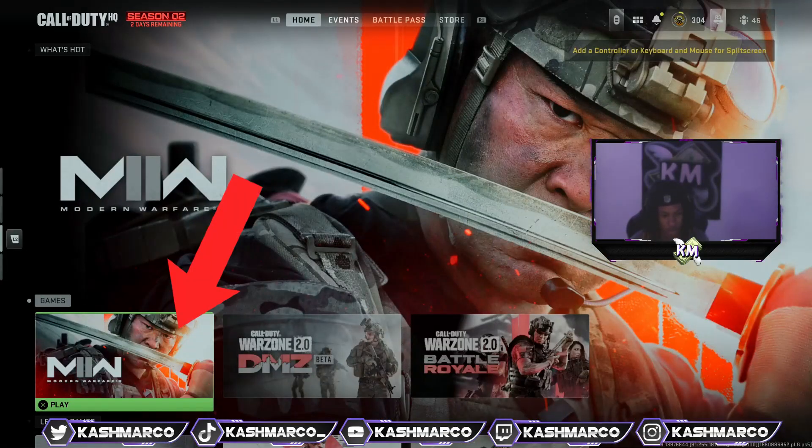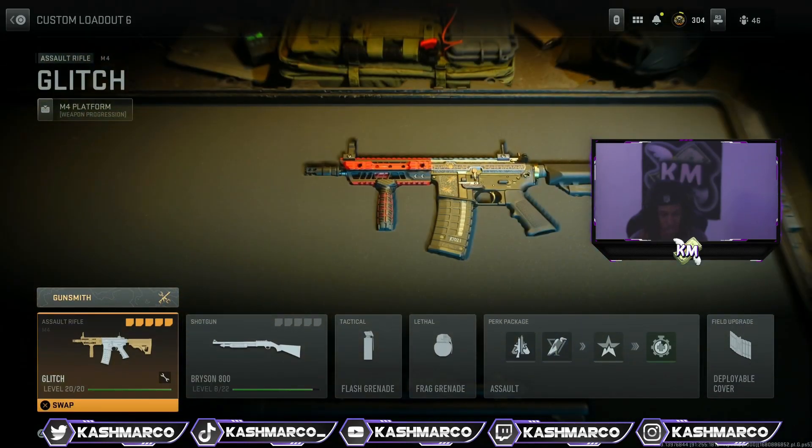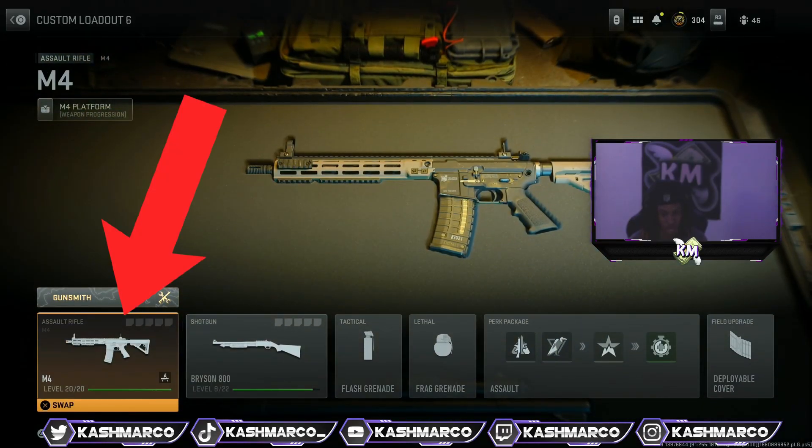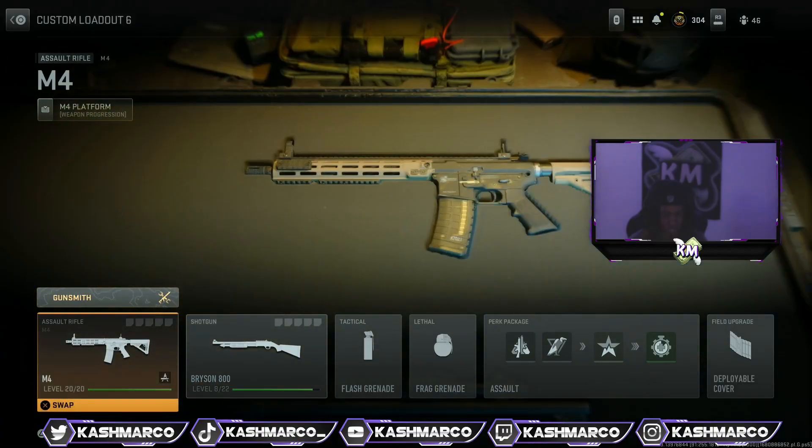That's enough talk, let's get into the method. First thing you're gonna need to do is go to Modern Warfare and go to your loadouts, then choose any custom loadout that you want to use. In my example I'm going to be using custom loadout 6. First you're gonna need to put the M4 in your primary weapon slot, and also make sure you use Overkill so you can do it with secondary weapons as well.